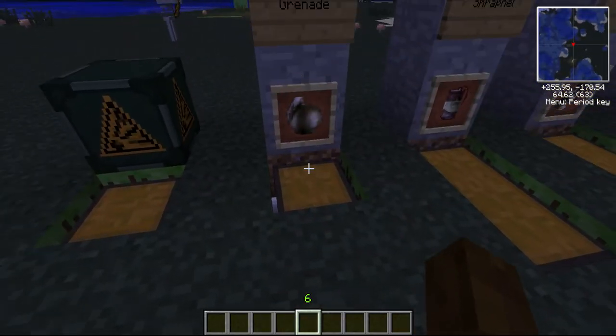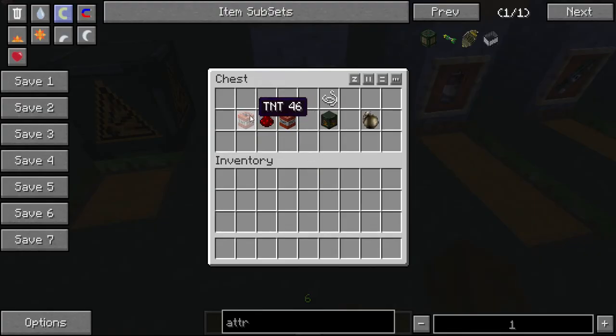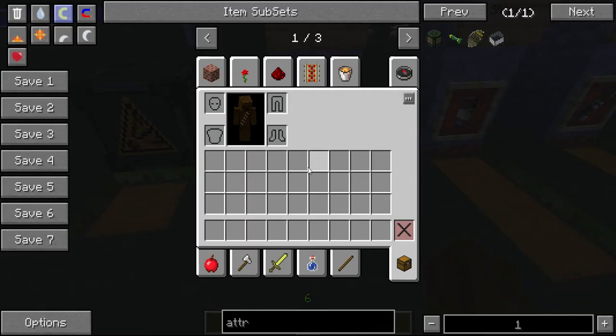The next item is the basic grenade, which is made by putting two TNT and a redstone to make a condensed explosive, and then a condensed explosive with a string on top to make a grenade. It's pretty simple and the grenade does damage.